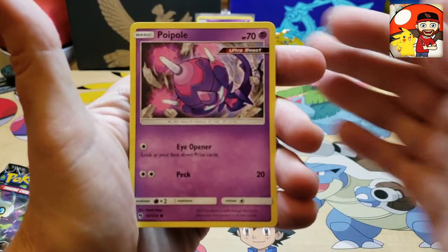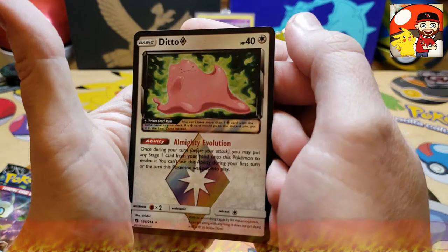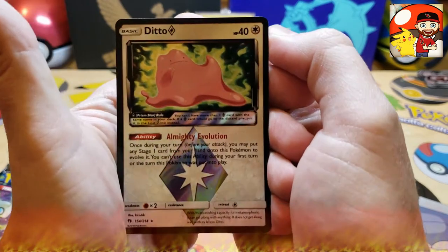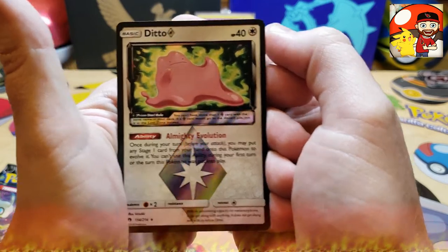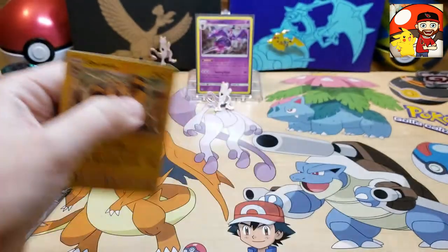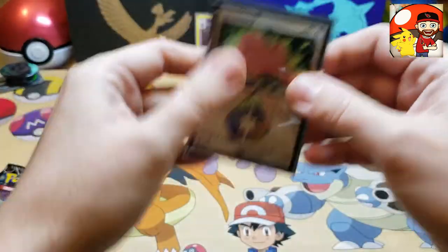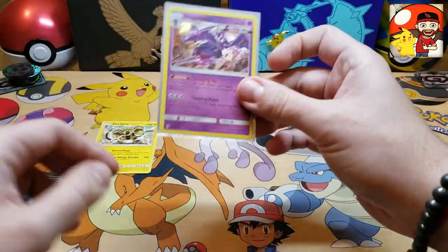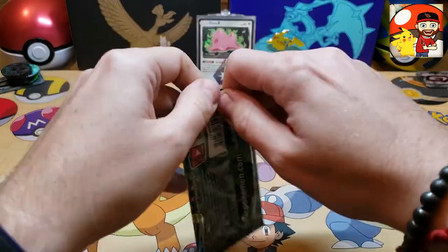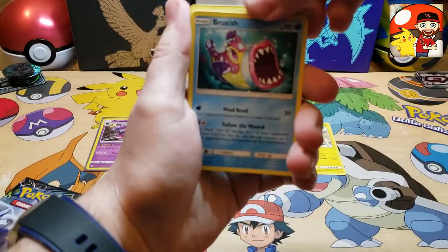There's a Poipole Ultra Beast card, a Larvitar — and guys, we got a Prism Ditto! That's another thing you can pull. I think there are only two Prism cards in this set, and we pulled one. Prism Ditto is a very nice card. For the rare card, we get an Electivire — that's a regular rare — but we did get the Prism Ditto card. I like that card for the spotlight, so we'll throw it up there alongside our hollow Naganadel.